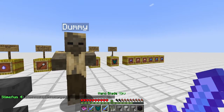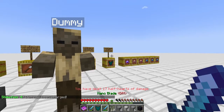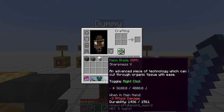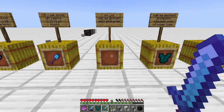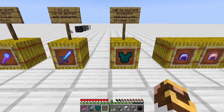Switching to the Nano Blade with Sharpness V on it, we're up to 17 half-hearts of damage. But when turned off with Sharpness V, it only yields three half-hearts — less than the unpowered Nano Blade by itself, which is strange. So that may be something that needs to be looked into, but we do know when it's powered on, the Sharpness V is adding an extra three half-hearts on top.